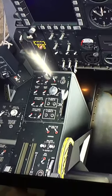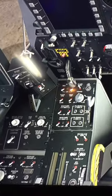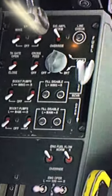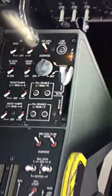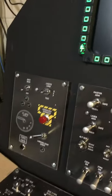We have the external tanks for the fuselage and the wing. These buttons push, but this one is not working — I have to check the wiring on the fill disable on the left main. Anyway, the rest are working — pretty cool, all these buttons work.